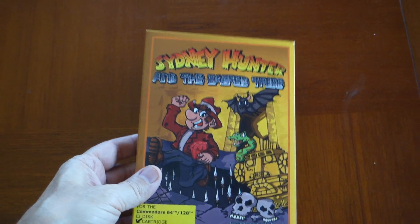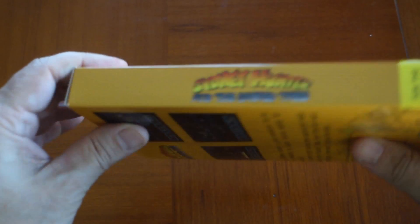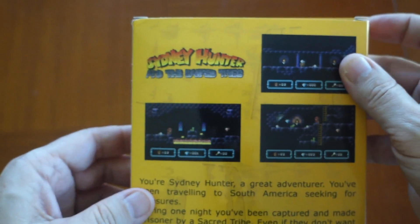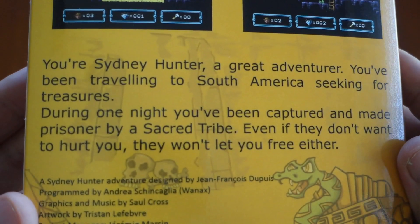Sidney Hunter and the Sacred Tribe is a homebrew game for the Commodore 64 released by Collector Vision in early 2018. In it, you return as the famous explorer Sidney Hunter. This time, instead of making your way to the temple, you are trapped within the temple and must find your way out. The back of the box explains...